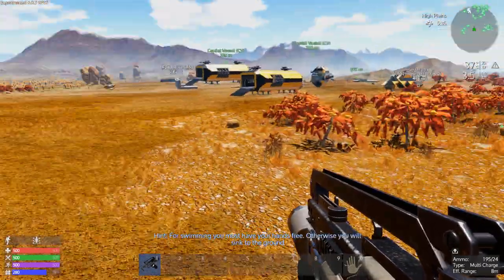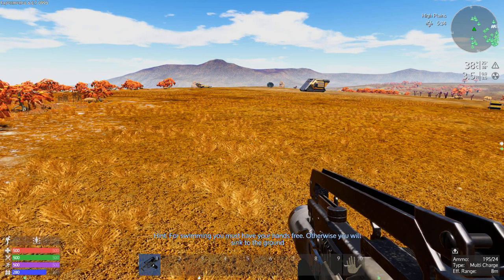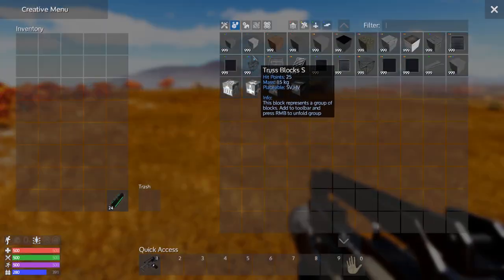You'll notice we're in my junkyard where I've got all kinds of stuff happening. This is the place I play at in here. So the first thing we're going to do is get the items we need.